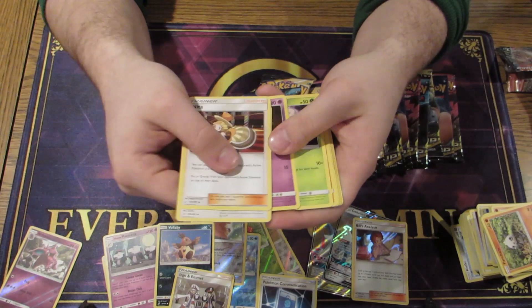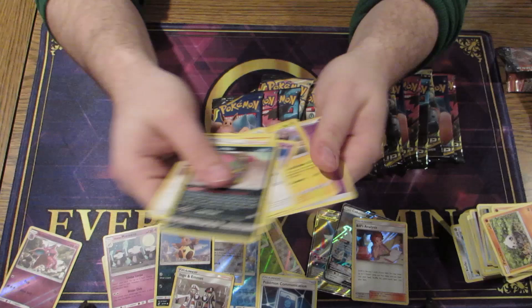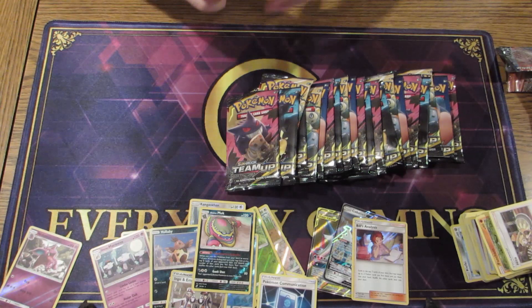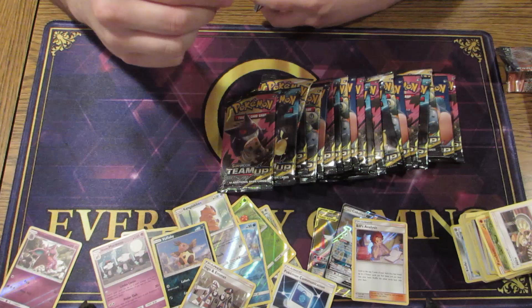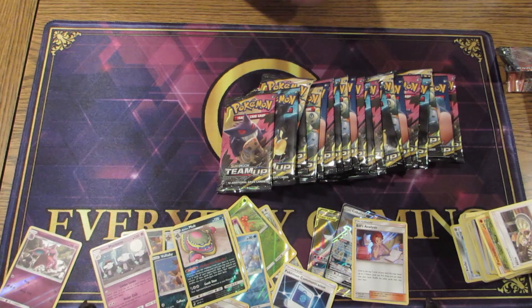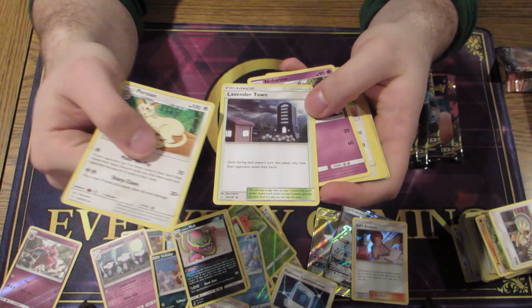I think Birch used to do that — it's the discard and draw seven. So it could be worse. We got a Grimer here. I don't think he's as good as the other one, but he's definitely interesting. His ability — oh, you get rid of your opponent's item cards. Yeah, that's what I was thinking of. So he's pretty interesting for stunning your opponent.